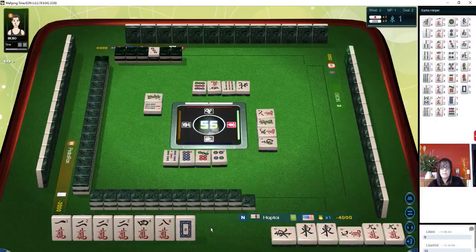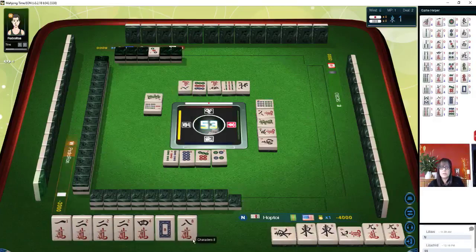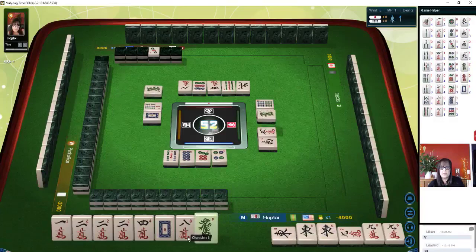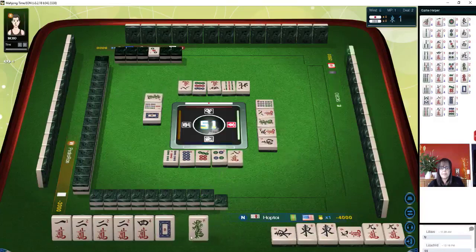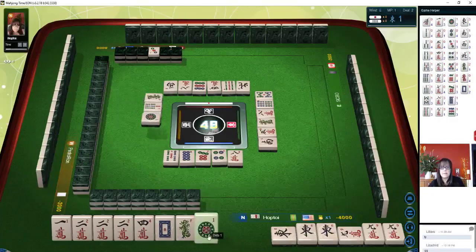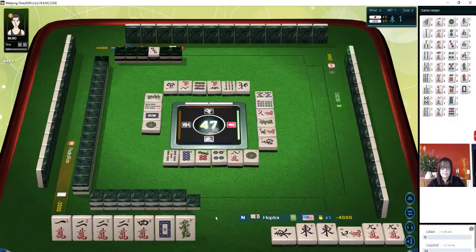Four dots. We're getting there. If a two crack goes down, we'll pawn it — that'll leave us with a potential chi with a one-two. Eight characters — that's the second one out, we'll discard that next. White dragon — that's the first one out. Eight characters. There are two green dragons out too. Eight bamboos. There's a crack, let's keep it.